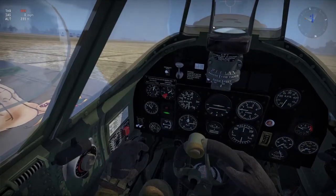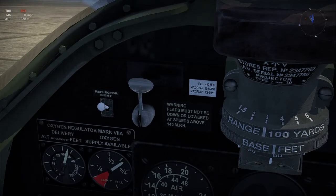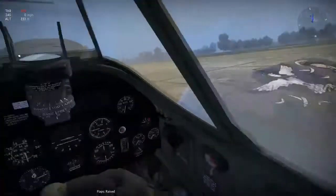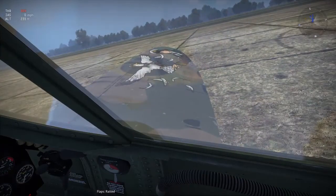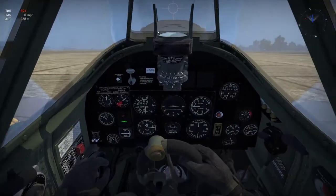Let's work our way across this gauge. This one right here is flaps. If you flick them for landing, you see it move, and if you raise them it's in the up position. Those are your flaps — you can see them on the wing barely moving. Typically you don't really need them unless you're landing, and even then you can land without using them. But they're helpful; they slow you down.